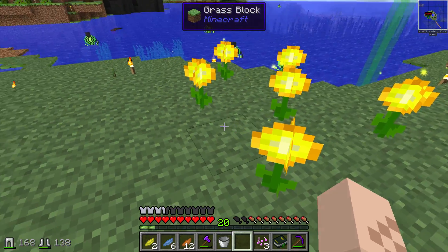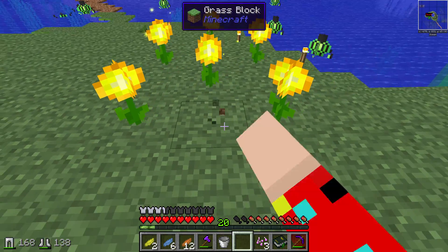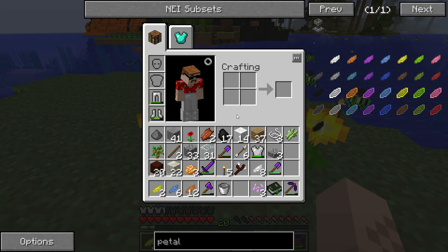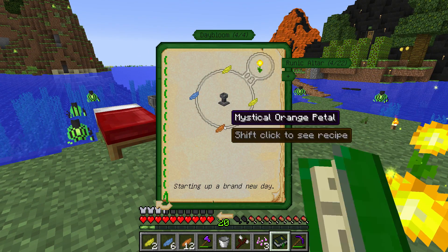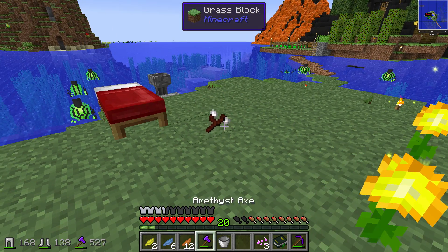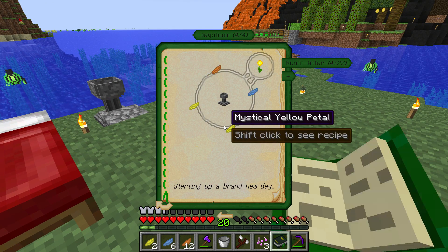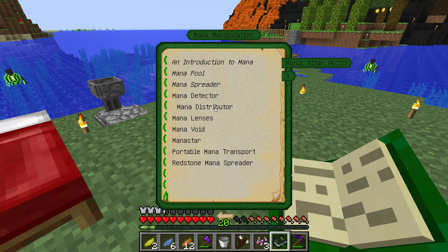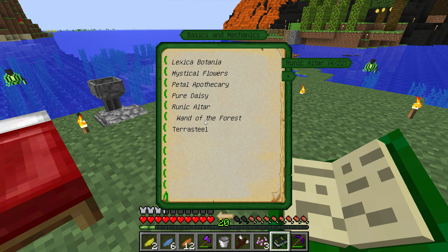These day bloom flowers are sitting here generating mana, but we need to find a way to collect it. I made this thing called a wand of the forest. Let's look it up in the book — go to basics, mana manipulation. This is a general multi-use tool for the botanist and you make it out of living wood and petals.